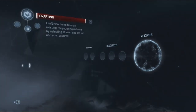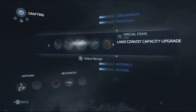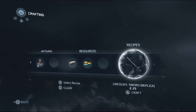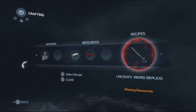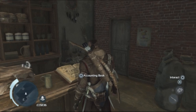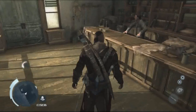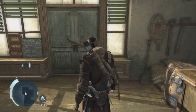Now we come back to Special Items, all the way to the Lincoln Sword. Confirm — Lincoln Sword Replica. Let me see if I have it equipped. There it is, it's equipped. Looks real thin. Now I go and pick a fight.